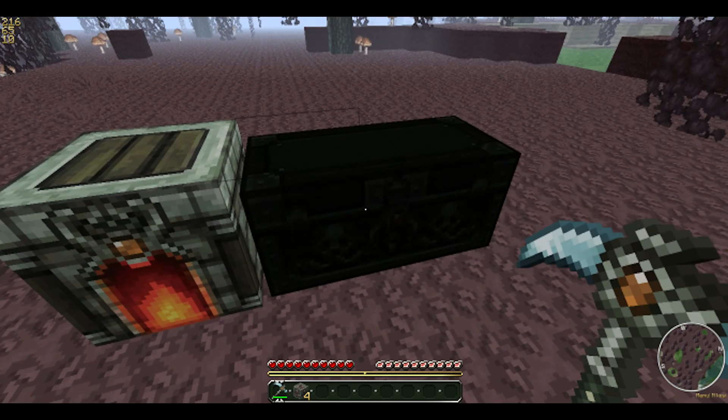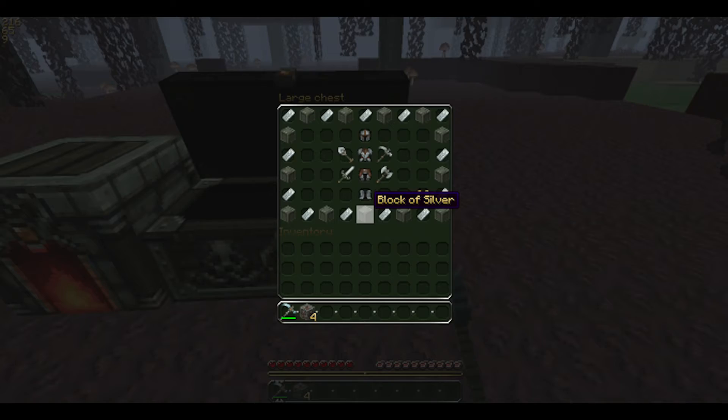Basically what I did was I used this trick to change everything — silver ingots, blocks of silver, silver helmets, silver chest plates, silver leggings, silver boots. Basically just silver everything that was iron. And as an added bonus, I changed this to butter boots.